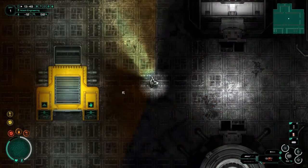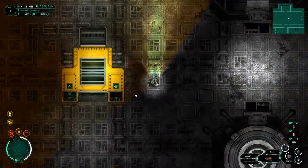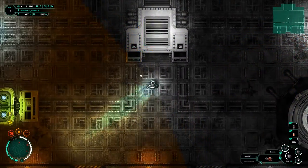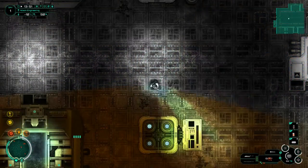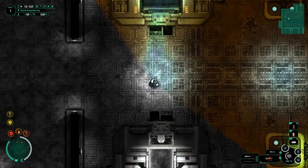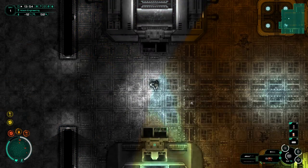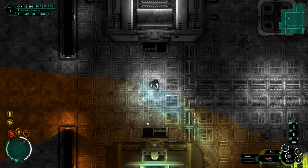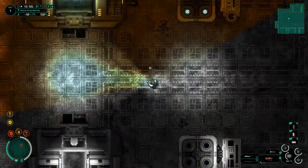Hey guys, welcome back to Subterrain. We are currently on Mars. My name is Twitchy and the entire Mars base appears to be dead. I am the only person, Albert West, who appears to be alive. I was locked in prison and they were talking about getting us all evacuated, but I got left behind and everybody else seems to be dead.